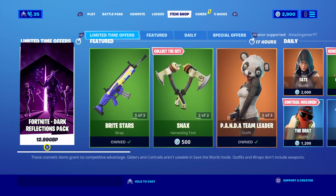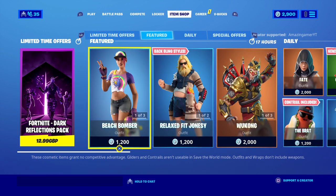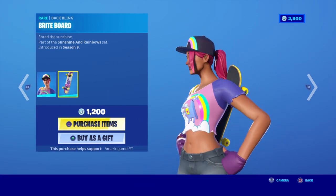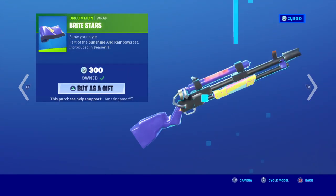It is the 14th of September 2020 and we're here doing an item shop review. We still have the Fortnite Dark Reflections pack, and in today's shop we have the Beach Bomber with the Bat Bling Bright Board, the Payload glider along with it, and the Bright Stars wrap.